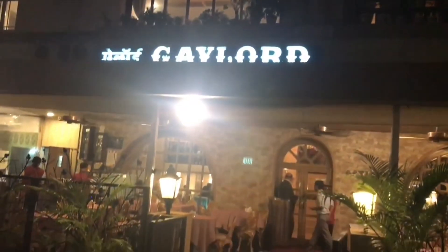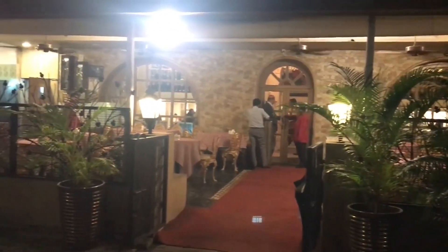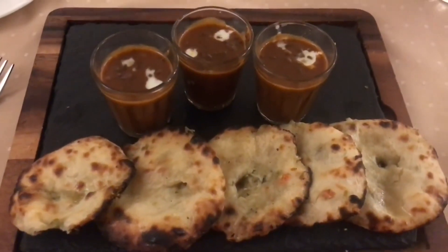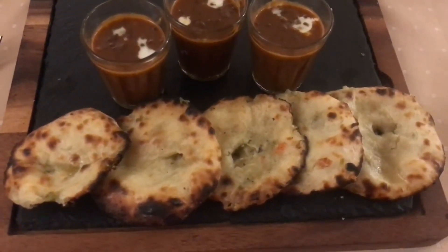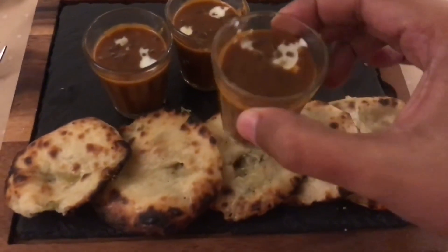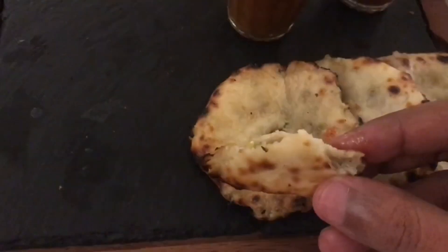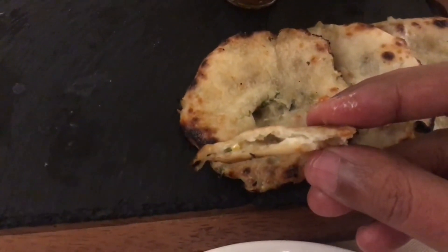Let's take a look at this Geylon restaurant at Churchgate in Mumbai. They've been around for 60 years now. Beautiful interior. Let's take a look at this Kali dal and blue cheese naan. Costs around 475 rupees or 7 dollars or so. Really fun presentation. That's the Kali dal, and this is how the blue cheese naan looks.